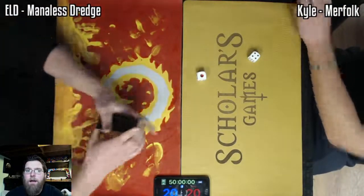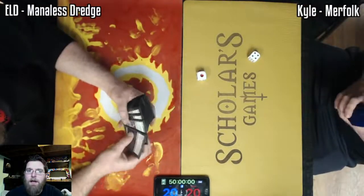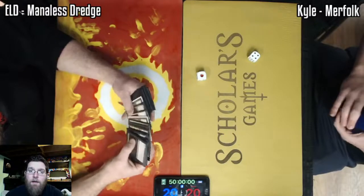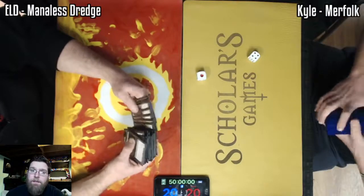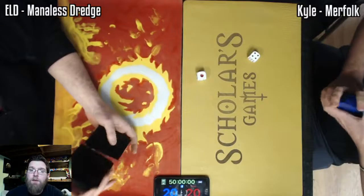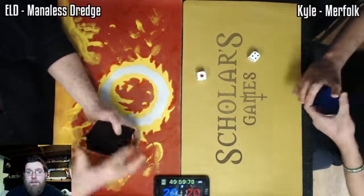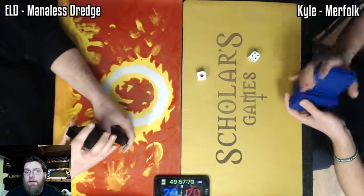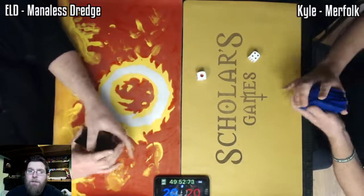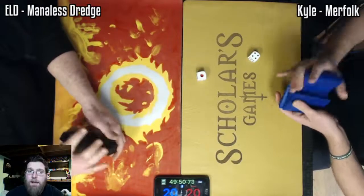Maniless Dredge is a type of combo deck, however it can also play really grindy games. So there's a lot of different ways this can play. Of course, it is considered to be a glass cannon. There are cards that completely shut down Maniless Dredge in its entirety — cards like Rest in Peace and Grafdigger's Cage. You really can't win once those are on board if you haven't already established a presence. So that is something to look out for. If people can land those haymakers in the sideboard, you're going to have some counter magic to try and prevent that.